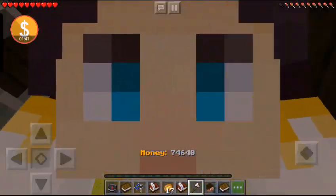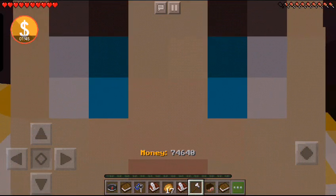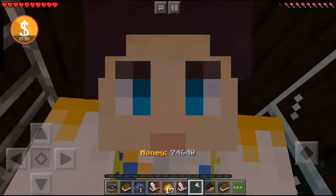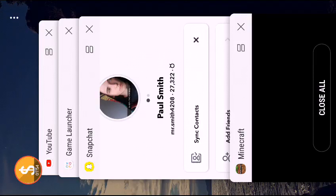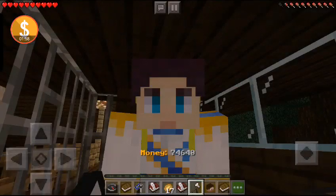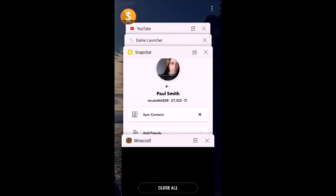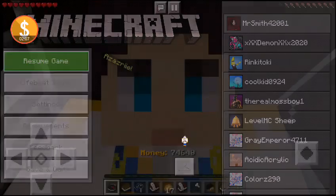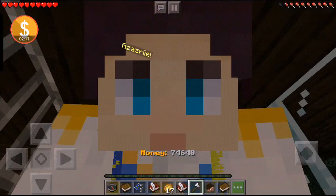By the time you manage to glitch yourself into this place, if you click this chest — it just does not seem to want to work. And my fat, sweaty palms keep hitting the side of it.